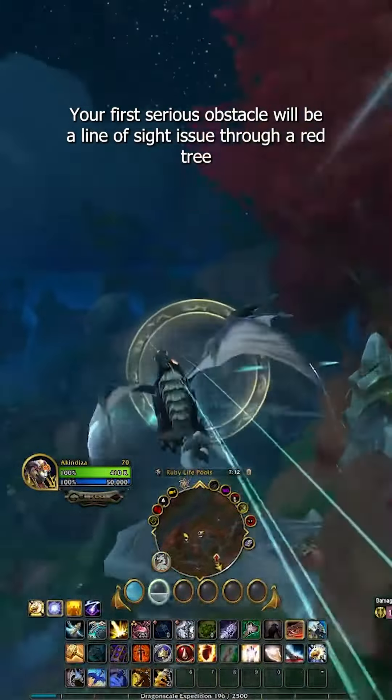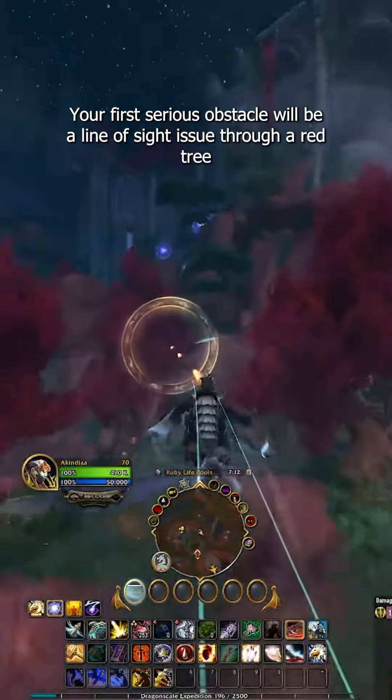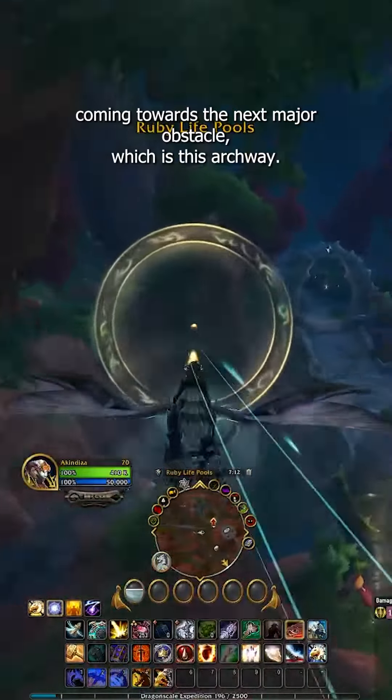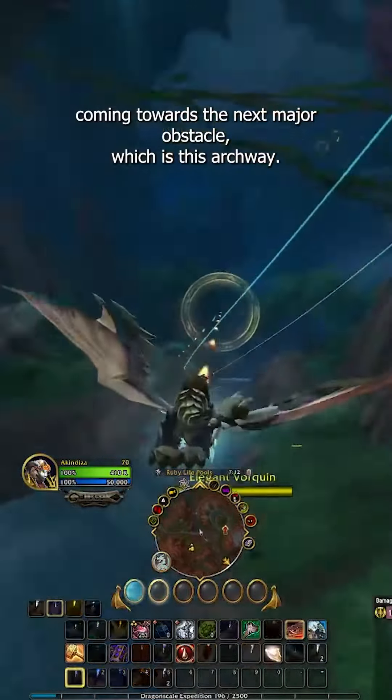Your first serious obstacle will be a line of sight issue through a red tree, before continuing to the right and generally downwards coming towards the next major obstacle, which is this archway.